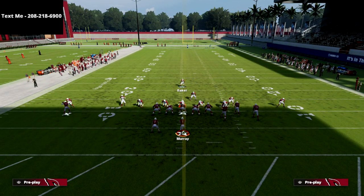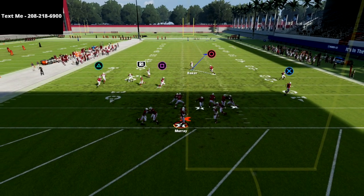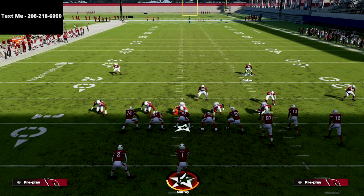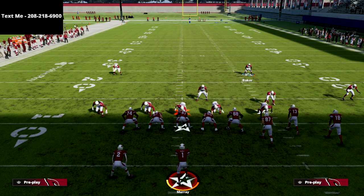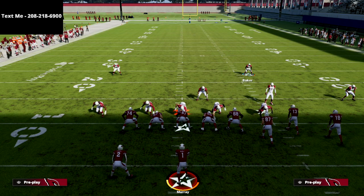If you want to learn the full version of the defense — how to run it as a complete defensive scheme and learn other pressures that are even better than this one — there's a link in the description. You can get the entire defensive ebook for just $15. We'll show you how to use the nickel triple against every single offense in the game, and we're going to continue updating the guide as we find new pressures. This is the best blitz in the game right now — double A-gap pressure and edge pressure, and it still comes in against max protect.